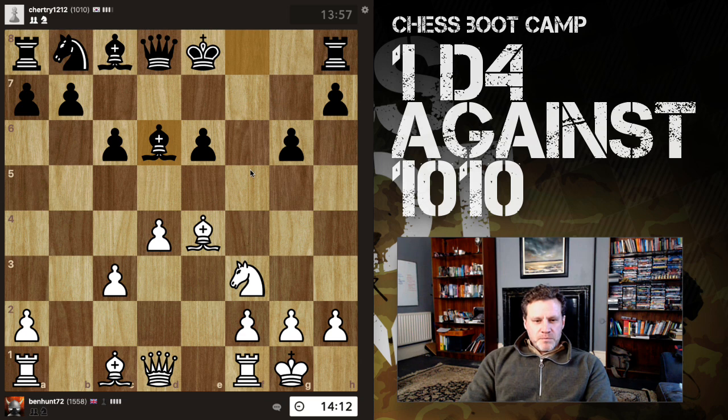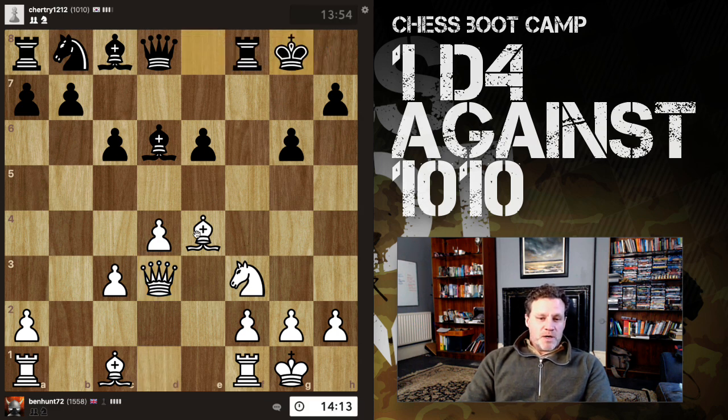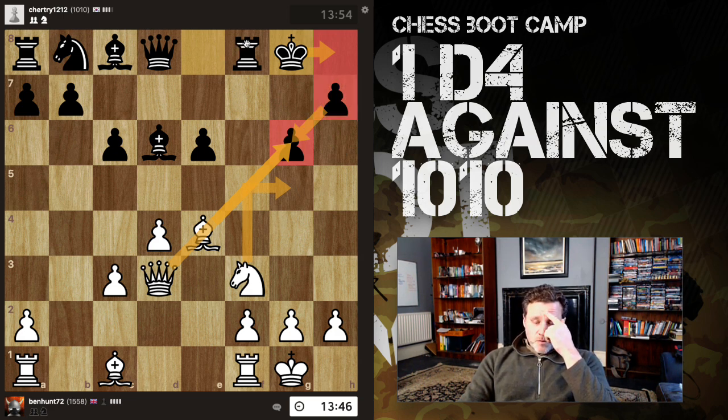He's lost his f-pawn already. I think I'll just lift the queen. We do have an increment on here, so the important thing is to secure a better position even if it burns time. What you cannot do because of the increment is allow yourself to get into a poor position in an ending. Takes, takes, queen takes check — that's forced. I then have a dark-squared bishop and a knight that can come flying in. King here, and I can come in with my knight threatening mate on h7.